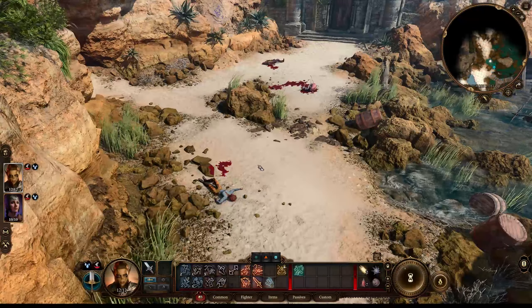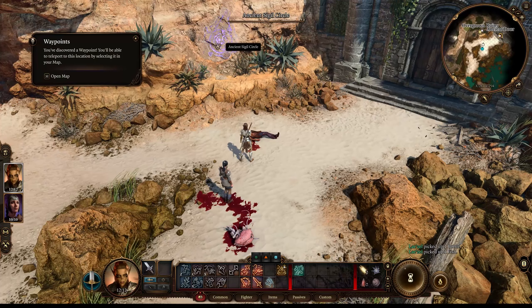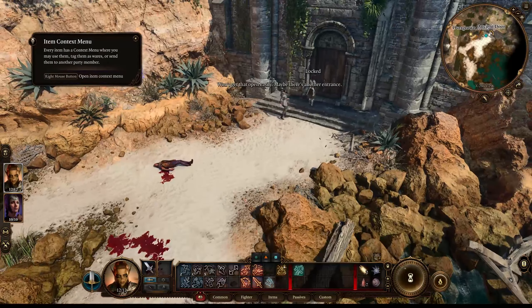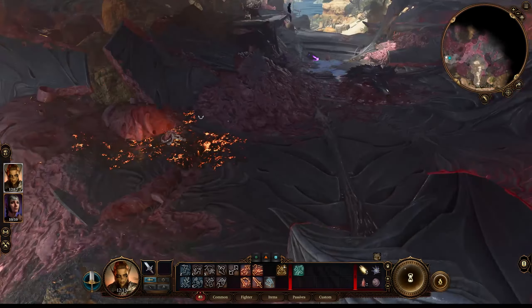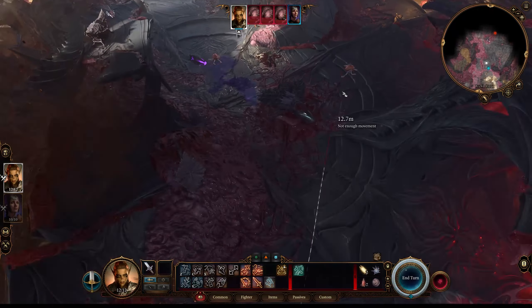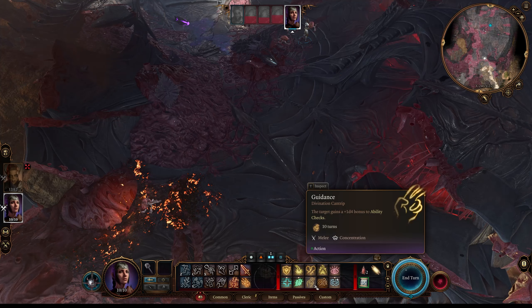Moving on from there, we continue to explore up the beach and we find some more dead fishermen, loot some barrels, and we find our first waypoint. These purple waypoints are indicators that we can fast travel back to this point. We find one more of these later. We check this door and it's totally locked, and then we decide to explore deeper into the shipwreck, and we find some enemies.